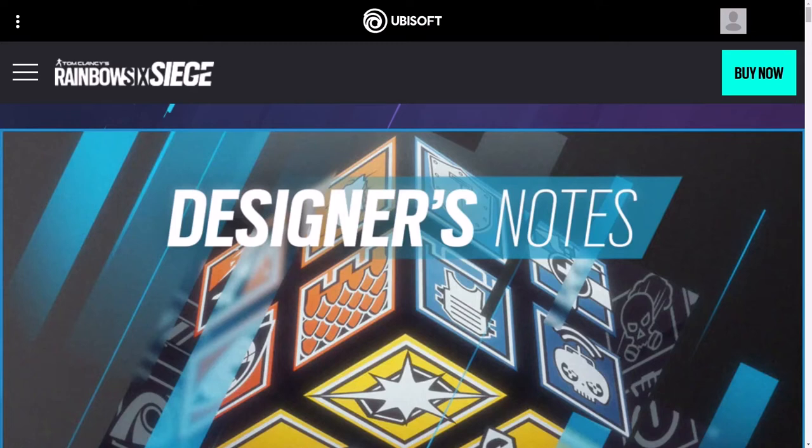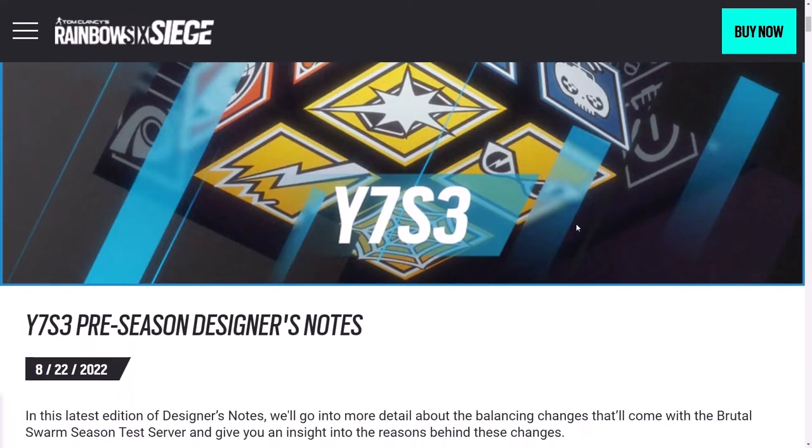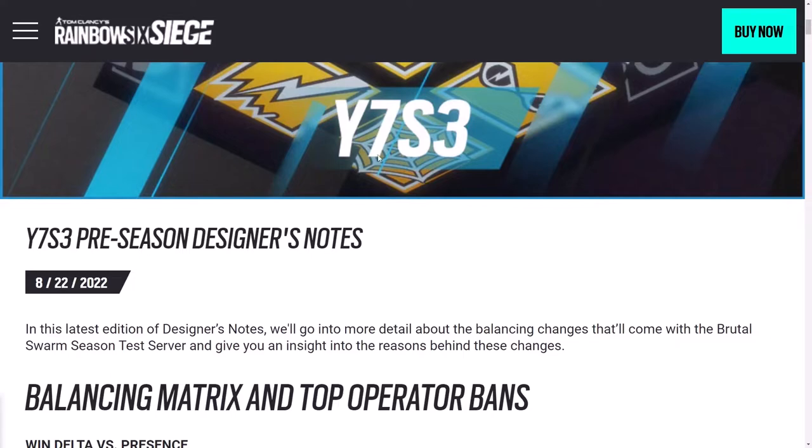Welcome to High Ground. My name is Tanner and today we're going to be taking a look at the patch notes and designer notes for Rainbow Six Siege's Year 7 Season 3, also known as Brutal Swarm. I'm going to do a somewhat quick rundown of the changes in this video, and then probably in another video I'll do a more in-depth breakdown. So tune in to that video if you want my opinions and more discussion on the changes.